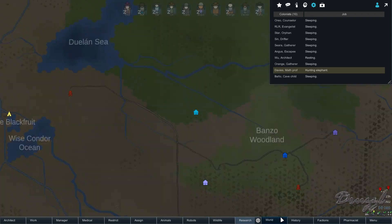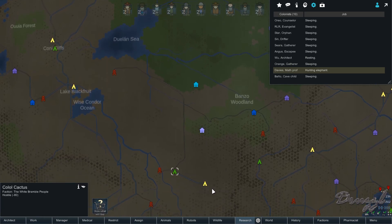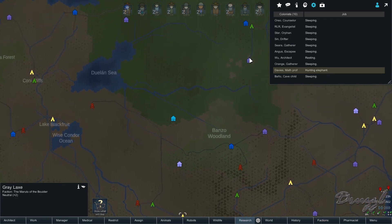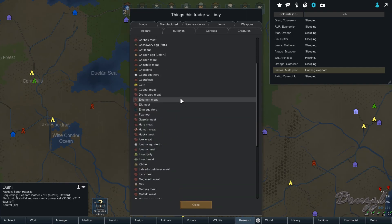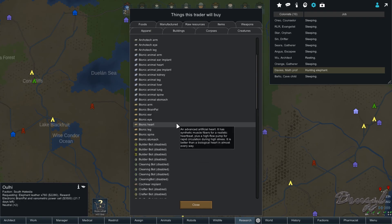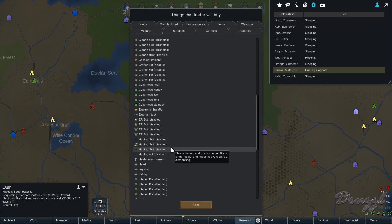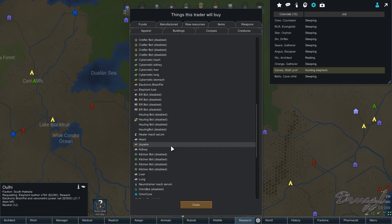With more elephant leather we could now potentially fulfill that caravan trade. I didn't check who wanted it - yeah it was these guys, so we'd get a brain pal and a vanometric power cell. Let me see what those are. There's a lot of stuff here - a brain pal, builder bots. I gotta get into those. Joy wires are nice too.